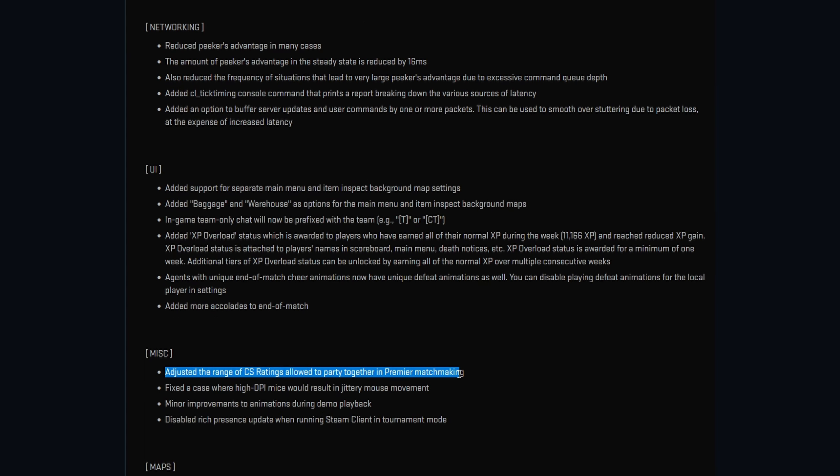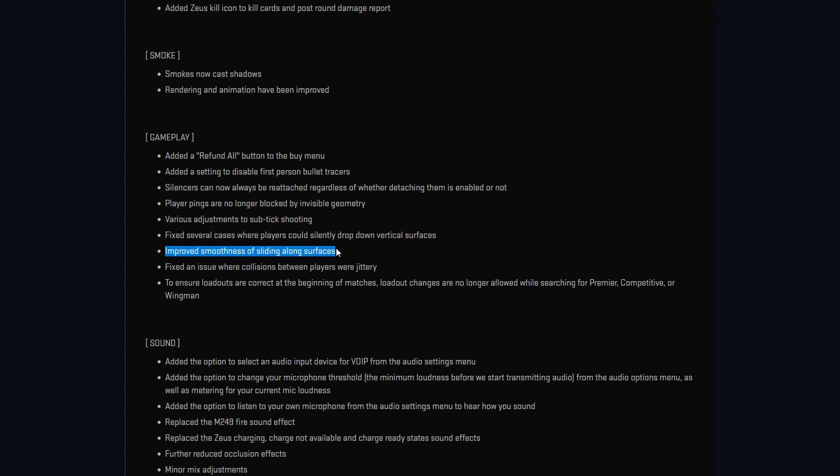They also adjusted the CS rating range allowed to party together in premium matchmaking, so you probably won't be able to queue with your low-ranked friends anymore. They improved the smoothness of sliding along surfaces and fixed an issue where collision between players was jittery — that's actually huge since it was a big problem. Also, player pings are no longer blocked by invisible geometry, which is a really nice change because pings used to hit the wall in front instead of where the crosshair was aimed.